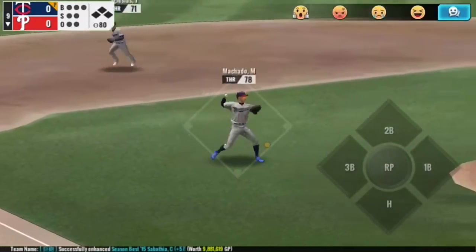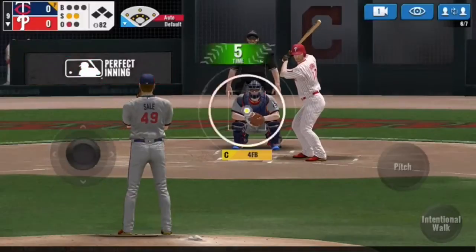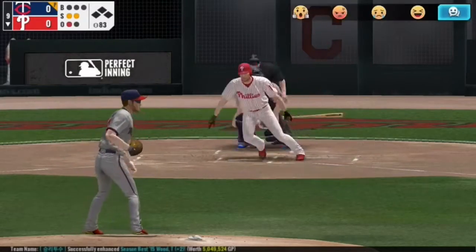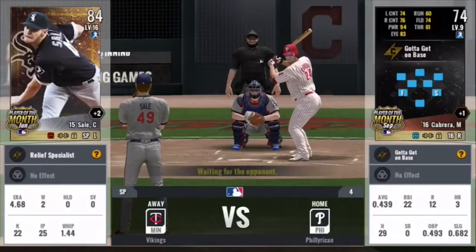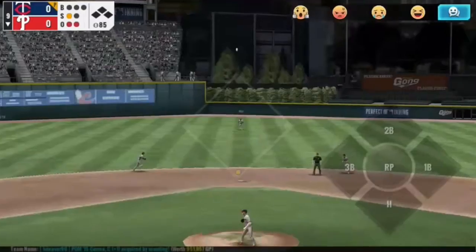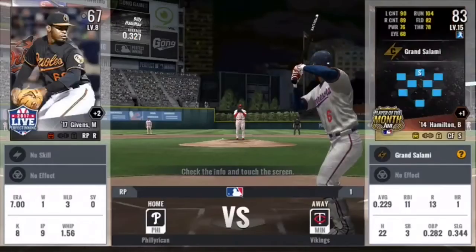Ground ball to third — Machado's been getting a lot of work this game, but he's made every play with no problems so far. Sale will get a fly out to Cruz. And now with two outs, facing Miguel Cabrera, we'll bring the pitch up and in — and he'll fly out to Billy Hamilton in center.